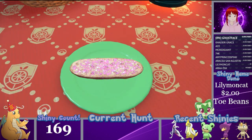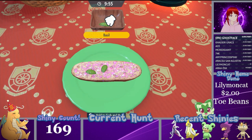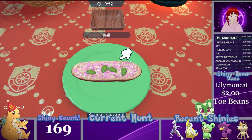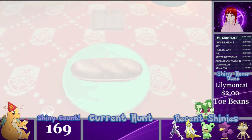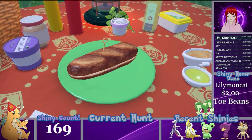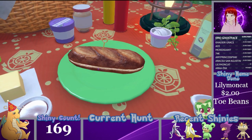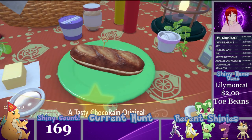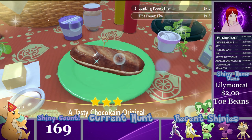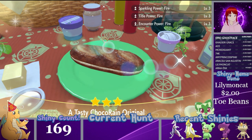It makes it a lot easier to throw toppings on when it's just four basil leaves. I like this recipe except for the fact that you need salty Herba, which seems to be the rarest of the Herba Mystica. You don't need the bun. By the way, if you don't know, all fillings for sandwiches can be found at Shirkhan's Deli — we'll call it the deli — and at the Acquiesta Supermarket in Levincia. That's where you can find all of them. This is the second recipe for fire, and it gives you Sparkling, Title, and Encounter Power Fire Level 3.